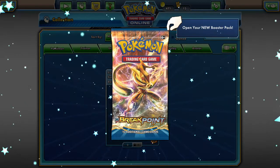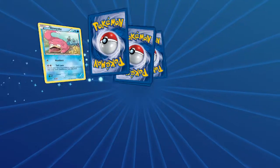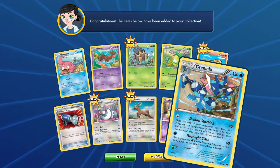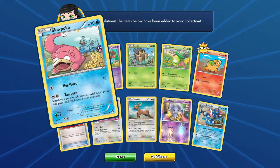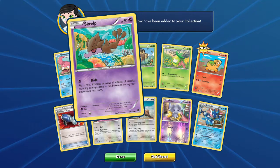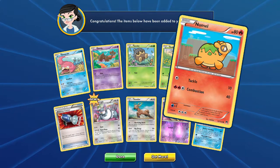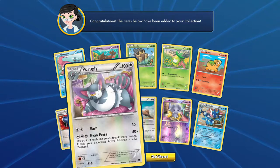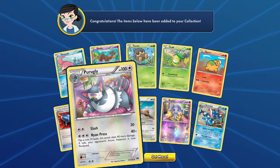XY Breakpoint with a Golden Greninja. I don't get the Golden Pokemon — it's just kind of lost on me. Holographic Espeon — love Espeon. Headbutt and Tail Lure, you can search for that Pokemon. Grelp — you can avoid damage. Seedot. Petalil with Shields. Numel with Tackle and Combustion. Pokemon Catcher. Purugly with Slash and Neon Press: flip a coin, if heads the attack does 40 more damage, if tails your opponent's active Pokemon is now paralyzed.